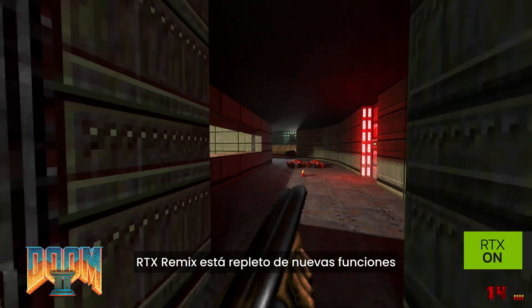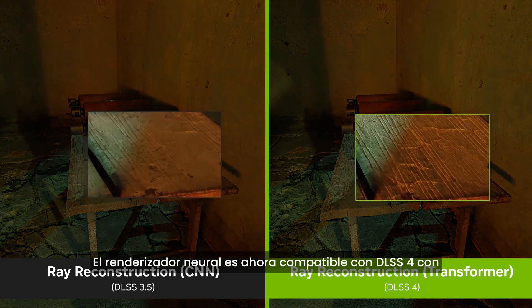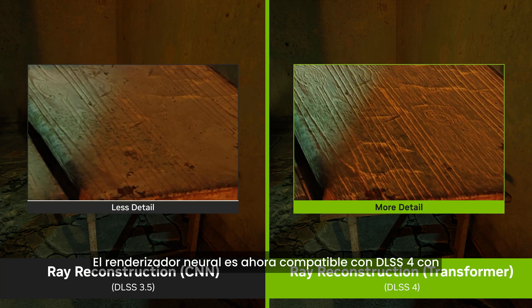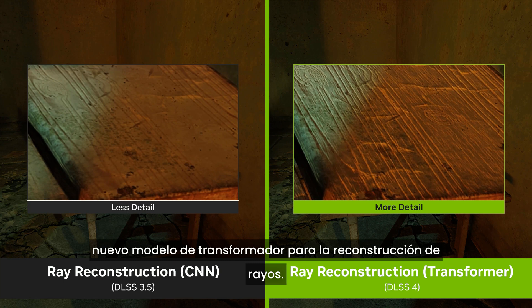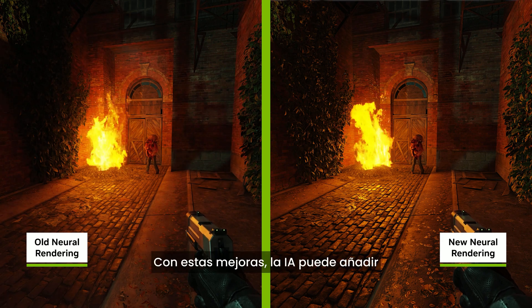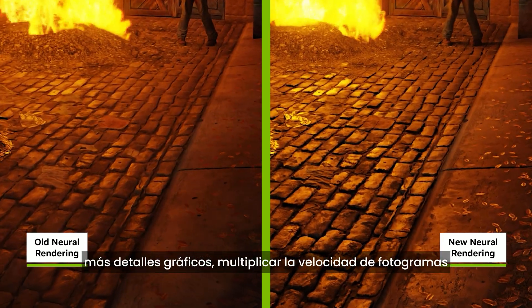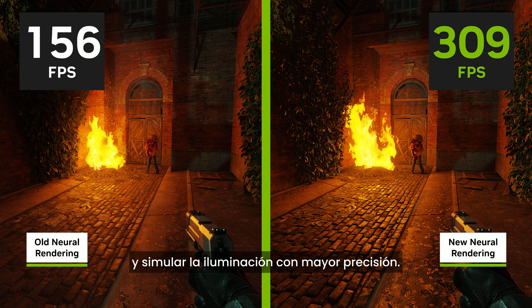RTX Remix is packed with new features and improvements based on the community's feedback. The neural renderer now supports DLSS4 with multi-frame generation, neural shaders, and a new transformer model for ray reconstruction. With these upgrades, AI can add more graphical detail, multiply frame rates, and simulate lighting even more accurately.